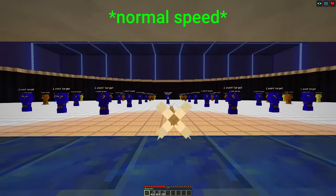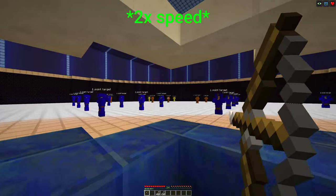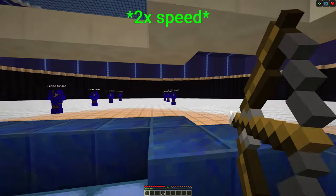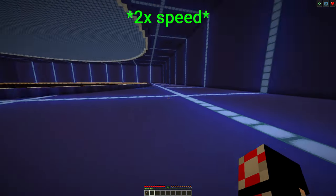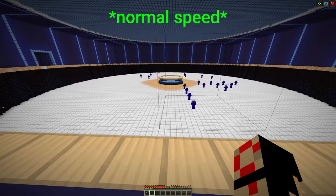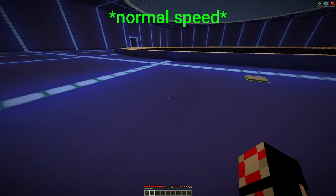Any remaining targets, depending on their value, will affect your score. However, this minigame looks similar to Kovacs 2.0, except it's nowhere near as good. But this minigame has something Kovacs doesn't have: multiplayer. Side note — leaving the minigame room will automatically reset the arena.